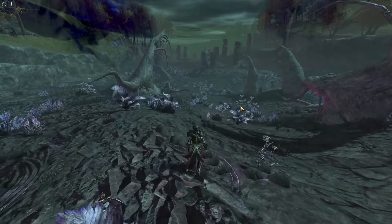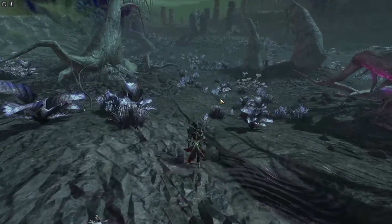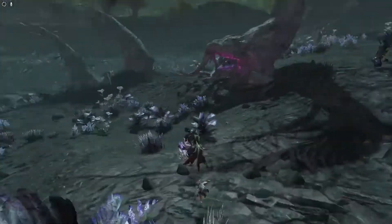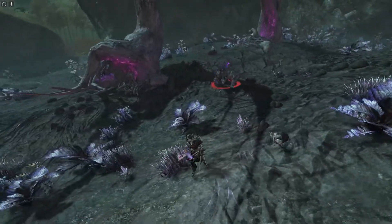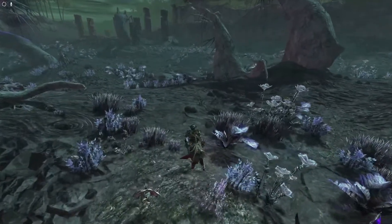The writers of Guild Wars actually know how to make it work. It's been done in the fight with Zhaitan, where you were still the hero and played a big role, but ultimately a fleet of airships was needed to bring this guy down — not just one single person.